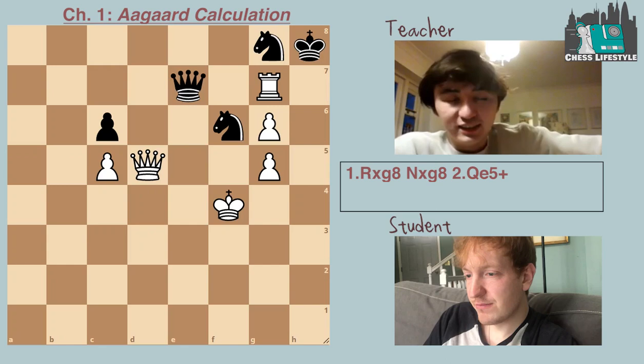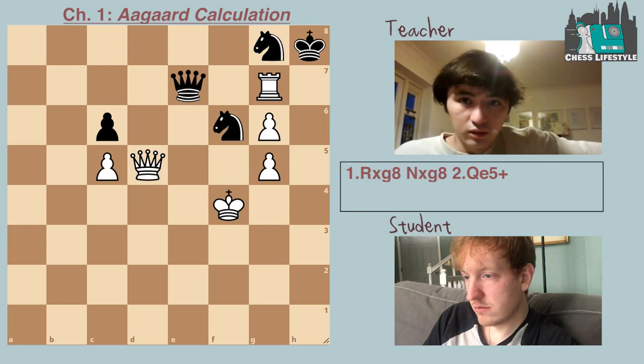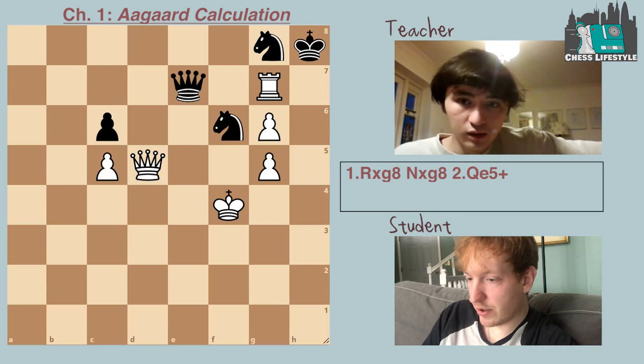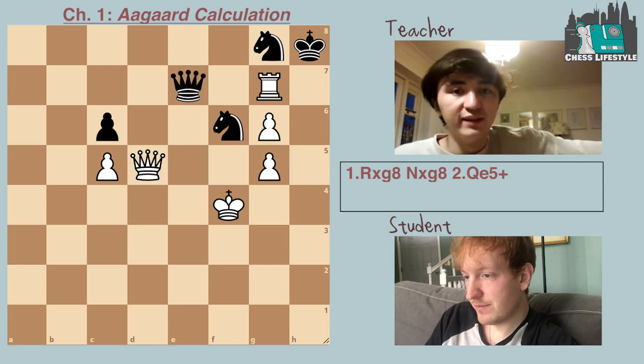The point is after king takes e5, king g7, king d6 — black takes on g6, king takes e6, king takes on g5. And this is a draw. Why do we know it's a draw? Because the knight is going to be able to sack itself for the pawn.